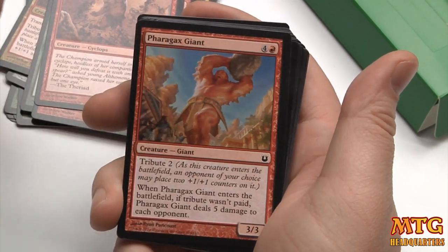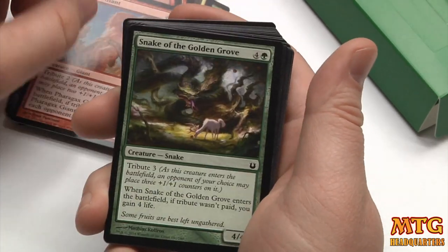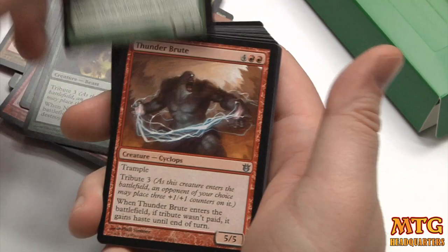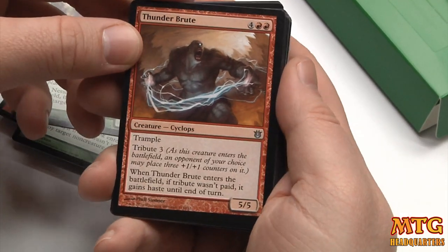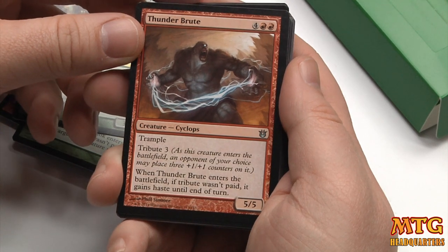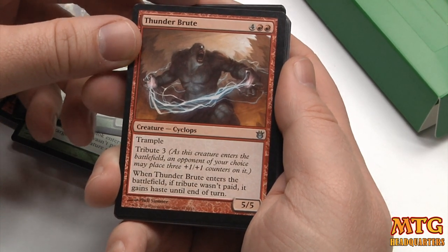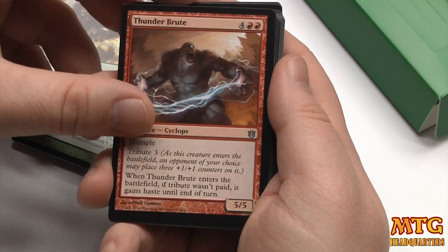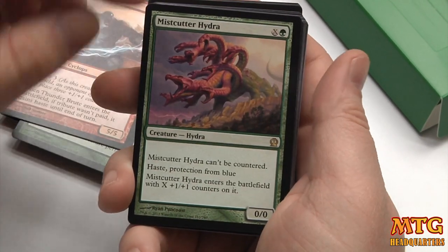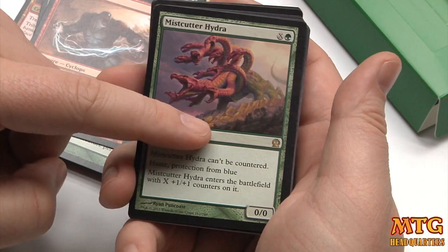Faragix Giant is actually really good — the Tribute is very solid. Snake of Golden Grove, Nessian Damalos. Thunderbrood: 6-mana for a 5/5 with Trample and Tribute 3. If they don't pay the Tribute, it gains haste — so it's either a 5/5 with haste or an 8/8 without. And a Mistcutter Hydra comes in here, which is pretty good.